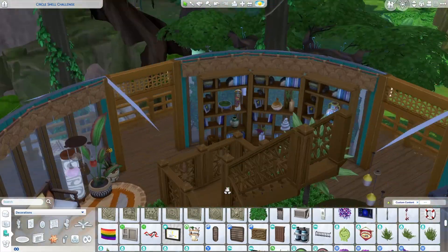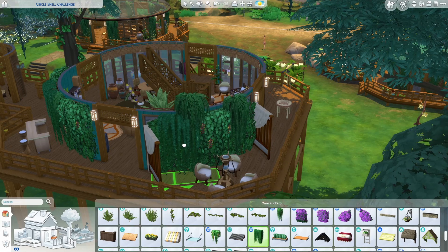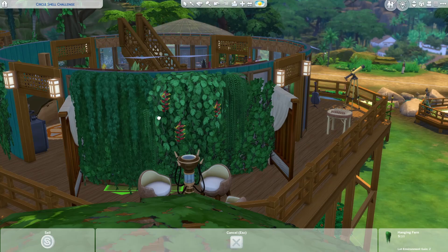I included plenty of non-tech activities here so your sims can unplug and connect with the outdoors. I filled this deck with different things to do — we have a bubble blower, a bar, a chest, a table, and a telescope out here.